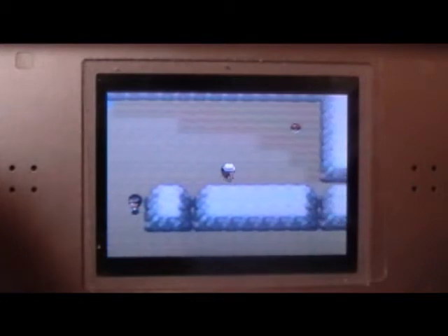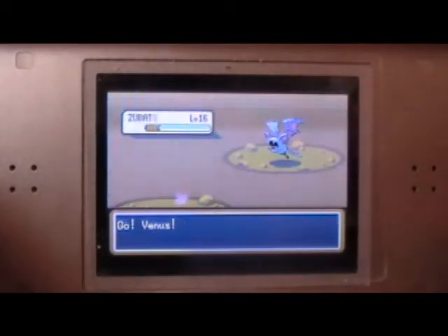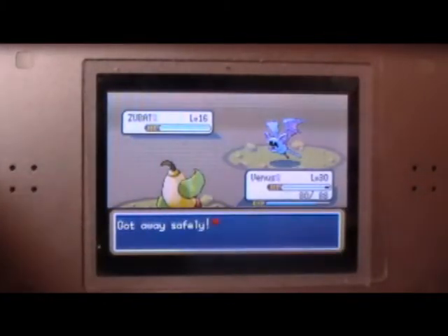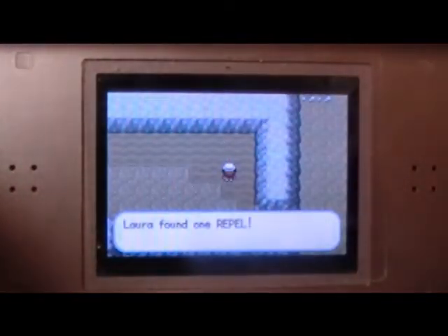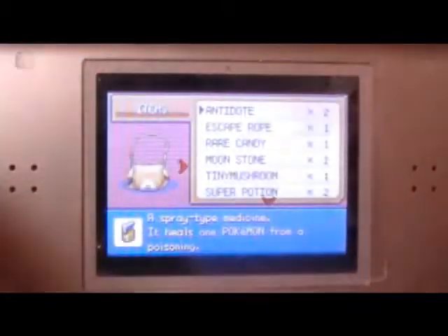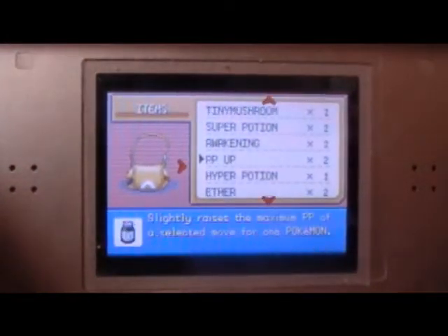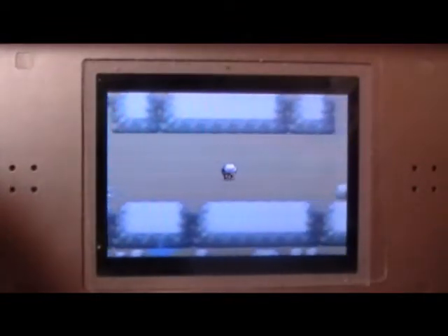There's an item! Darn you, Zubat! I'm not dealing with wild battles, I'm just gonna... item! It's like the best timing in the whole world. Sadly, there's only one of them and it is the weakest kind of repel ever. So it won't last too long, but we can enjoy it while it lasts, right?